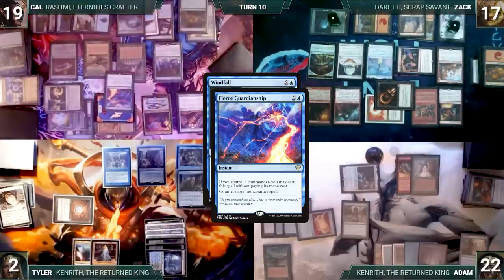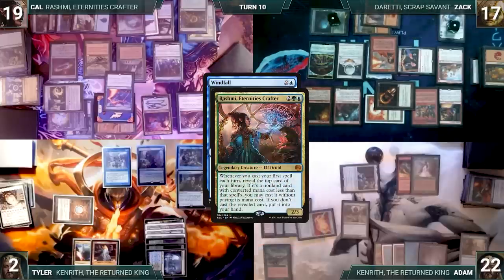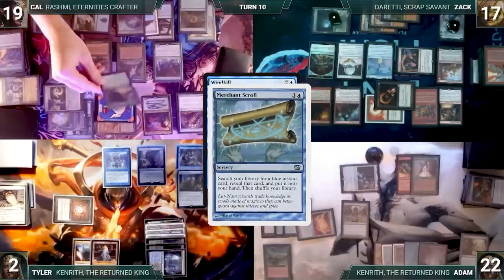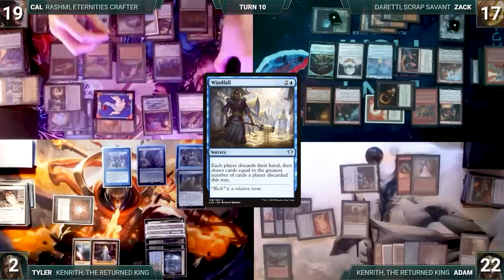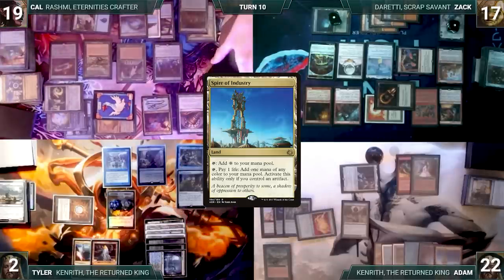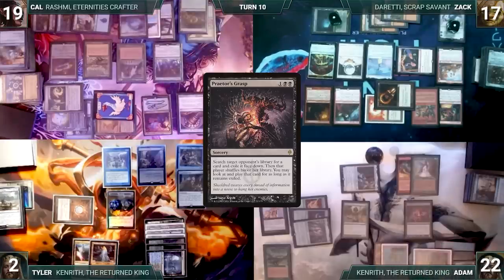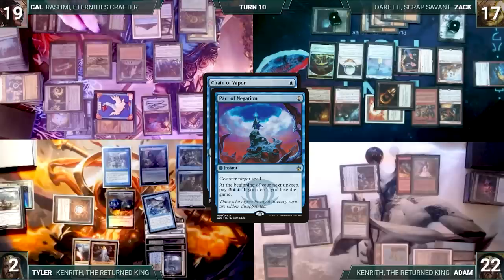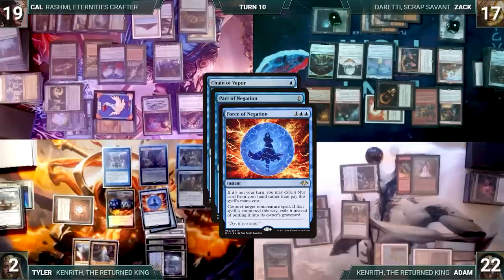In response to Windfall, Cow casts Fierce Guardianship — Rhystic triggers and Tyler draws. Rashmi triggers — in response Zack casts Pyroblast targeting Fierce Guardianship paying Rhystic tax. Pyroblast counters Fierce Guardianship. Rashmi's trigger resolves and Cow reveals Merchant Scroll into hand. Windfall resolves — everyone discards their hand, with Tyler revealing Dockside Extortionist and Dead-Eye Navigator and Cow revealing a handful including Dramatic Reversal. Each player draws ten cards. Smothering Tithe triggers and Tyler creates 30 treasures. Adam plays Spire of Industry, casts Praetor's Grasp targeting Zack paying Rhystic tax, fetches a card from Zack's library and exiles it face down. Adam passes.